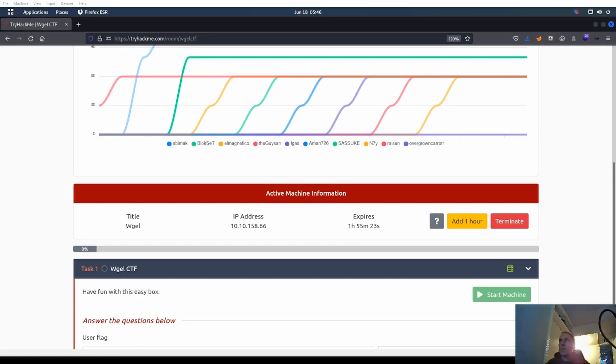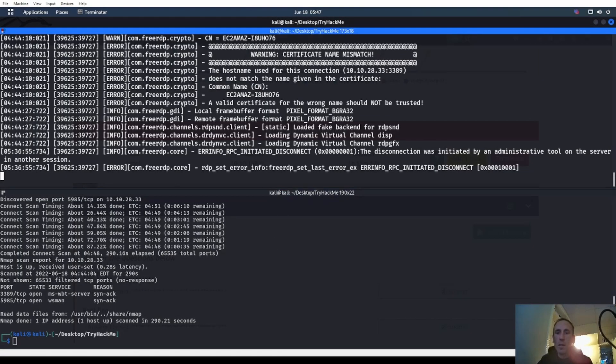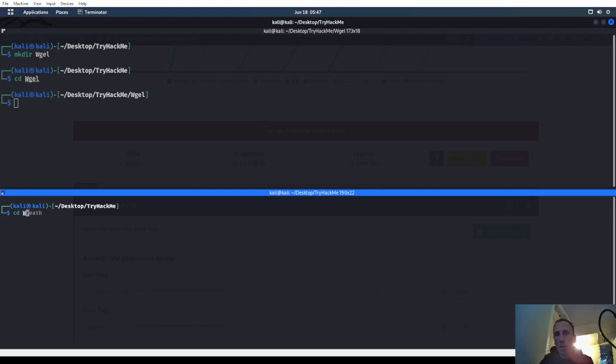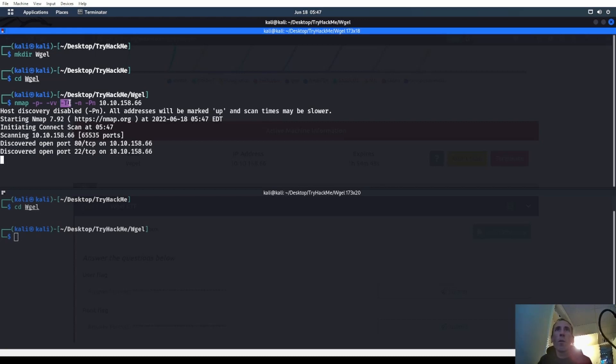Welcome back. Today we are going to be taking a look at WGEL - wiggle, whatever you want to call it. Go ahead, copy the IP address, start up an nmap scan. I was just messing with the Windows machine, might do that after this one. We'll see. Clear both of those, make a directory for wgel, cd there. Start up an nmap scan - all ports, very verbose, timing template 4, no DNS lookup, do not ping.